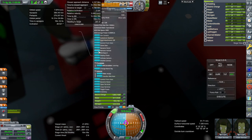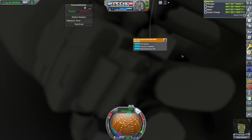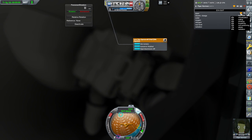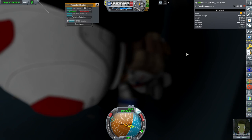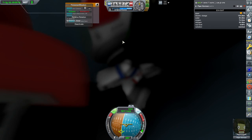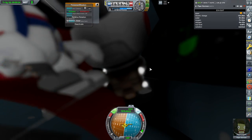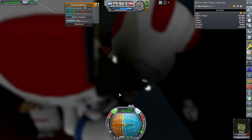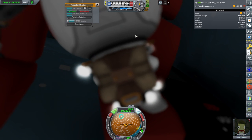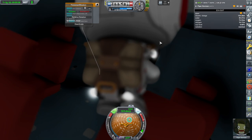CO2 poisoning is at two percent. The scrubber is working but that's the pod scrubber. Let me check their seats — the seats have scrubbers too, I think. Maybe not. They have five percent CO2 poisoning right now — they're in their little EVA packs. The CO2 level is zero in the EVA suit — I don't really know where the CO2 level is not zero.